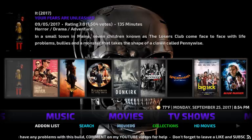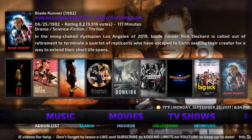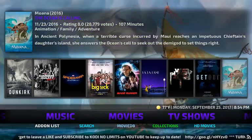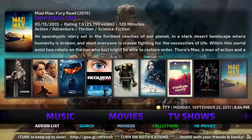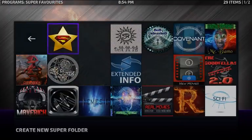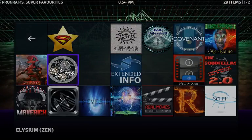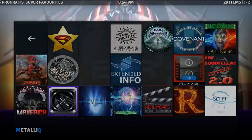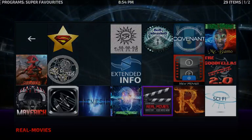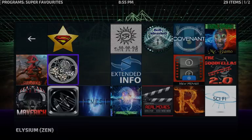Moving on to Movies — same layout with widgets pulling from Covenant. You've got It, Baby Driver, Spider-Man, Blade Runner, The Dark Knight, Shawshank — it's mixing new and old. Clicking on Movies gives you all your movie add-ons: Big Boy, Covenant, Extended Info, Elysium which used to be Zen — they even tell you what the add-on used to be called, previously Exodus. You've also got Nemesis, Stream Army, Death Streams, Salts. Really good selection.